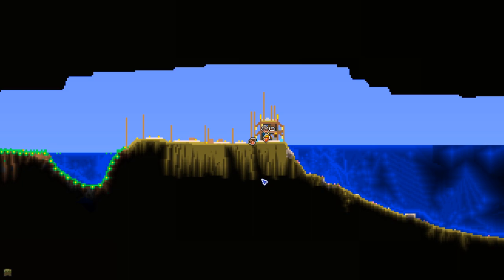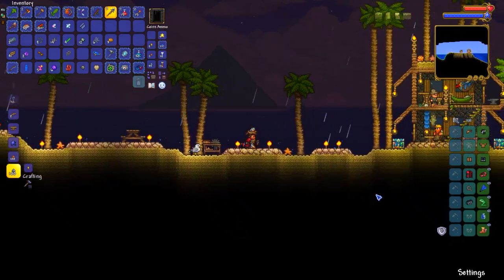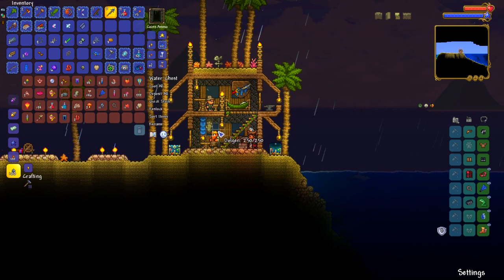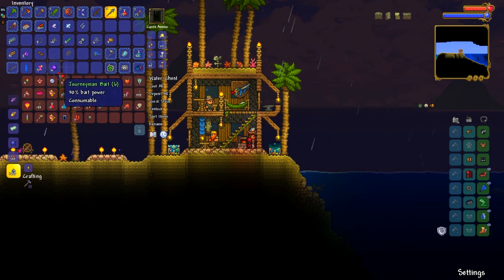In order to get the ocean NPCs, I need to get a golfer. More often than not, the golfer is in the underground desert, so I'm going to go there real quick and see if we can't find him, then TP back here and go from there.